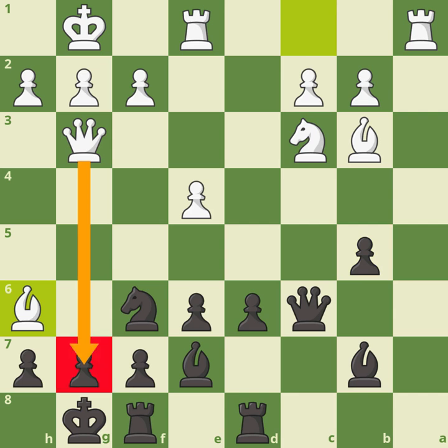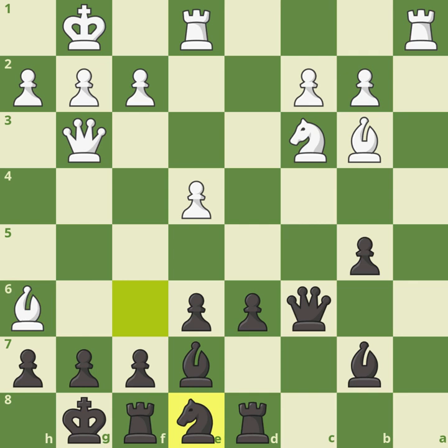Bishop to h6 threatens queen takes g7 checkmate. Black needs to defend g7 — knight to e8. The point of white's a4 and taking on b5: rook to a7, opening the line for that rook. But this is a little artificial — white has moved his bishop here and his rook there. It reminds me of a drunk boxer throwing punches but not landing any, because none of these moves are really creating threats or doing much — moves without a purpose.